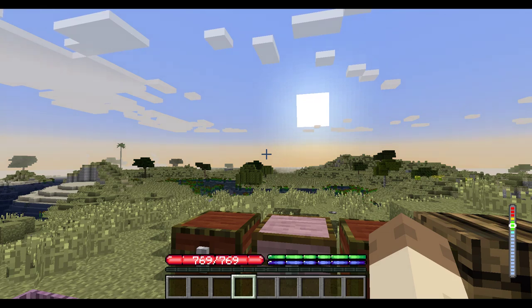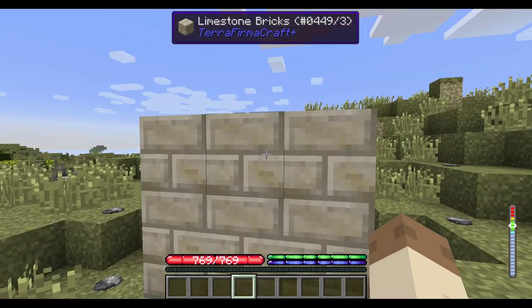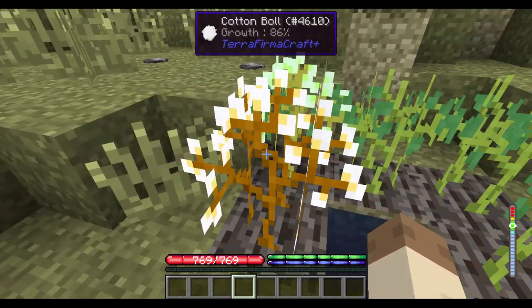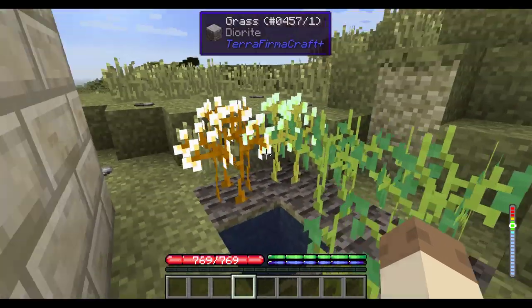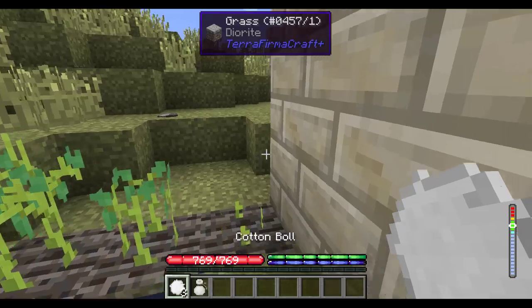What we're going to talk about first is a couple of new crops. If we look behind here, we can see we have cotton plants. This is what they look like when they're full grown, and you can see the different stages of growth. So if we harvest this, you can see we'll get three of these cotton bolls.